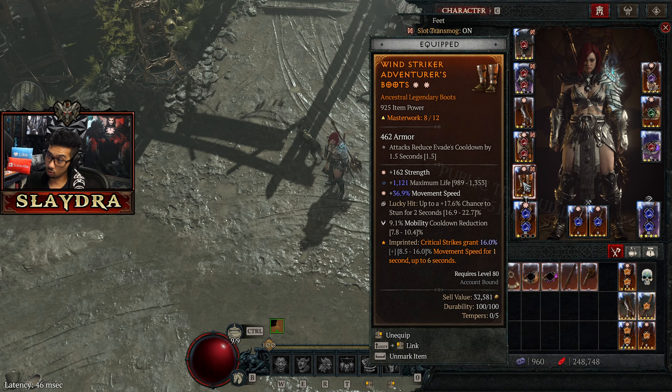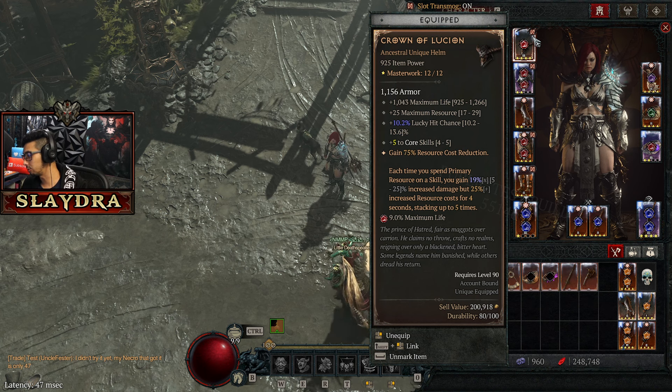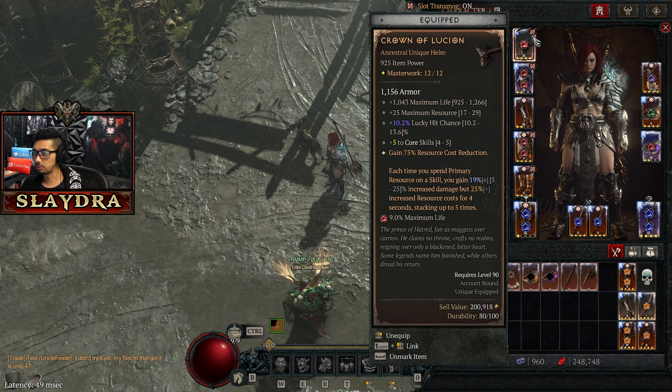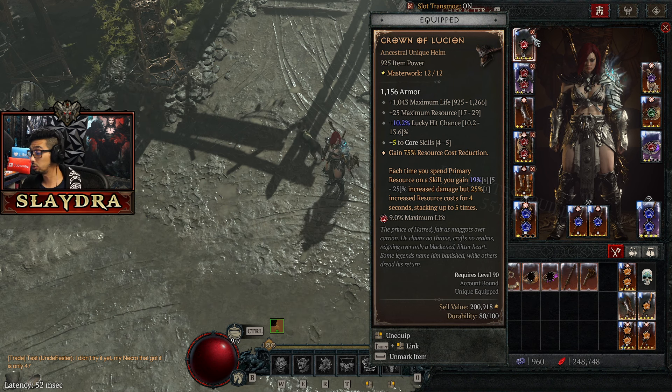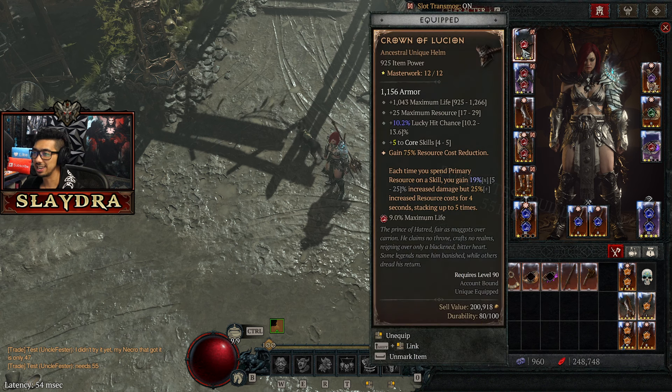The PTR version is much harder, but to conclude: I already have this build uploaded — all you need to do is swap Harlequin with Crown of Lucian and your build is done. The build is super smooth, you're going to be flying through content, and the new content will be very easy as well. Whirlwind Barb in Season 5 is not nerfed at all — in fact, it's probably just buffed.